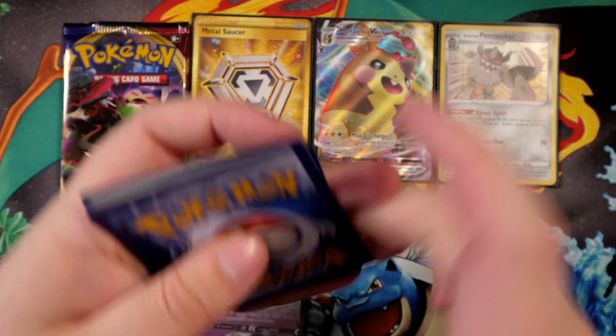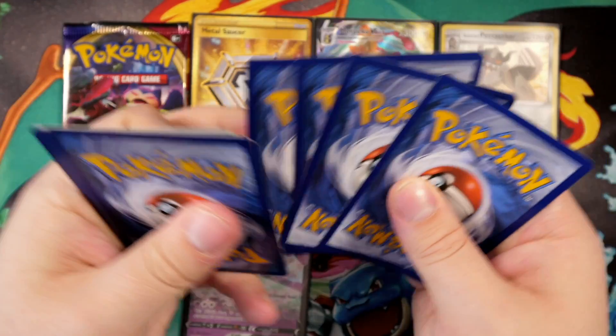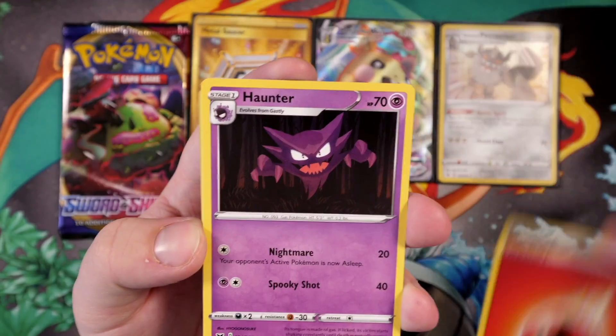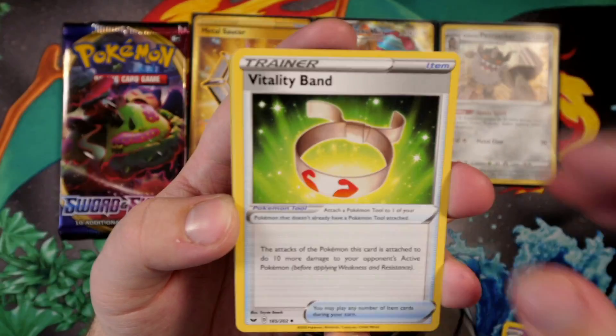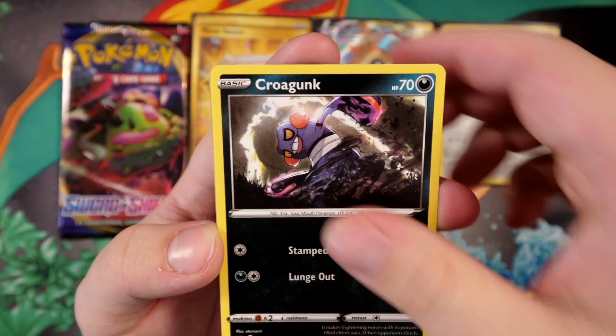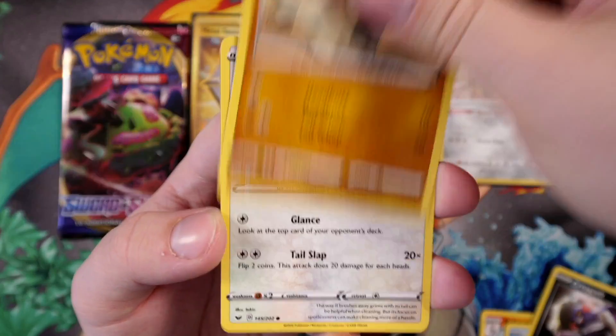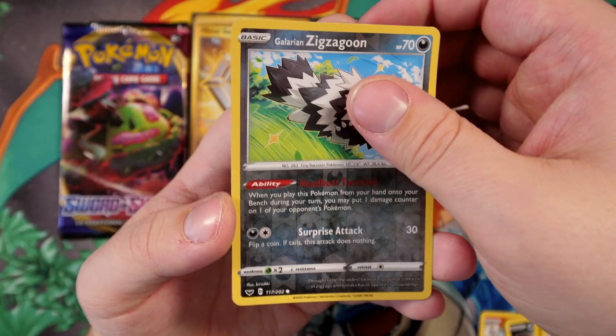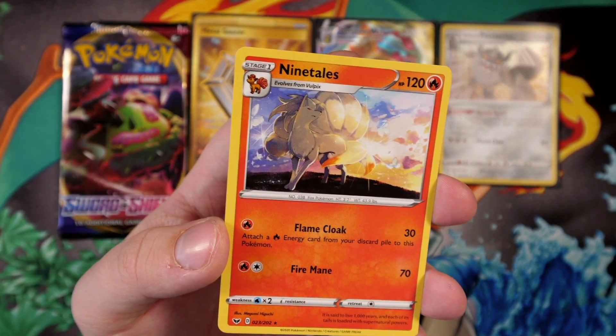Linoone, Energy Switch, Bisharp, Munna, Snubbull — super cute Snubbull — Grookey, Shellder, Mawile, Rare Candy reverse holo, and a Drapion regular rare. So just four more packs to open right now. What we've pulled so far — I'd say I'm already satisfied. I thought I'd give you guys a few code cards since I've already filled my hundred pack opening. If you ever have any code cards you want to send to me, let me know on Twitter.